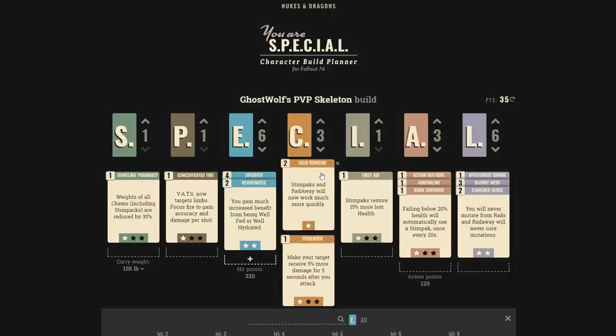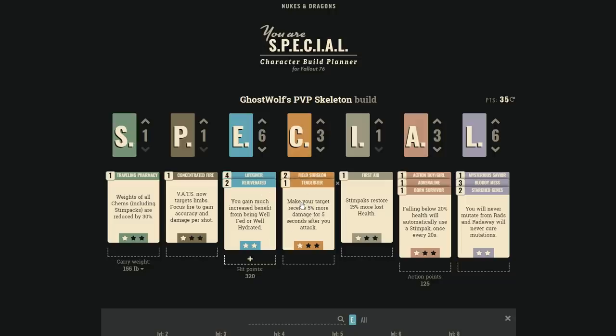The Charisma stimpacks perk makes stimpacks work much more quickly. The faster you heal, the more health you effectively have rather than a slowly filling health bar — letting you take more hits and survive longer. At Charisma 2.1, you want to take Tenderizer — a perk Happy Slap confirmed is amazing once you understand how it actually works.